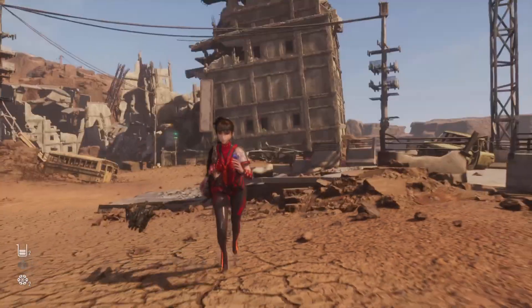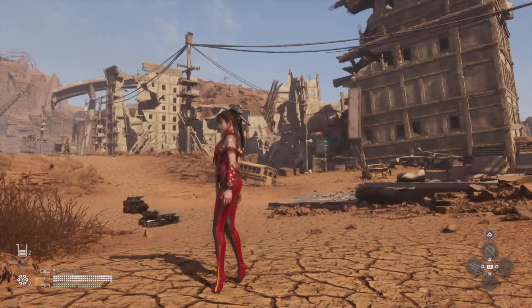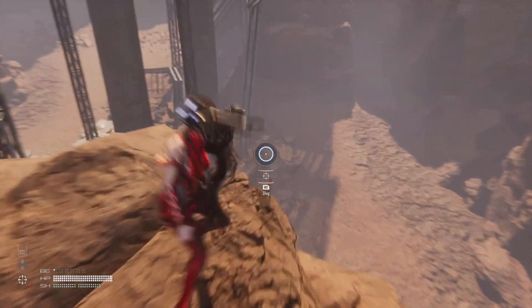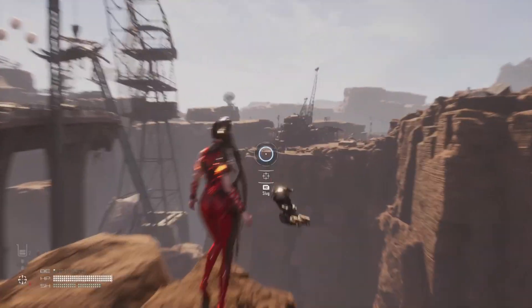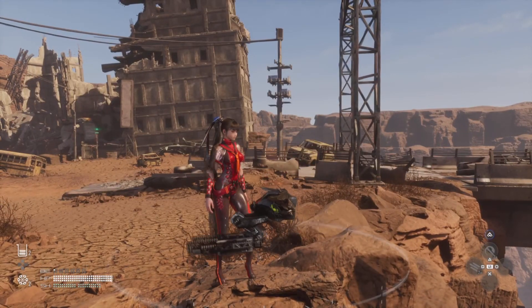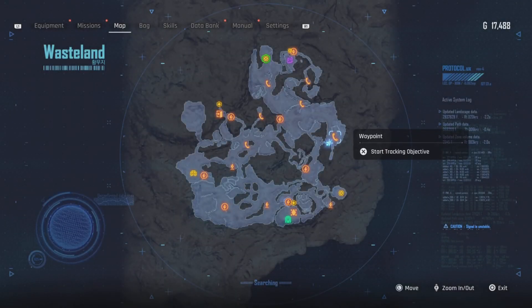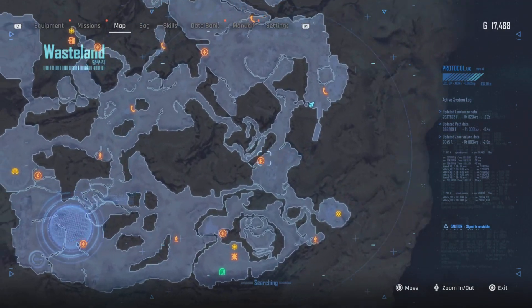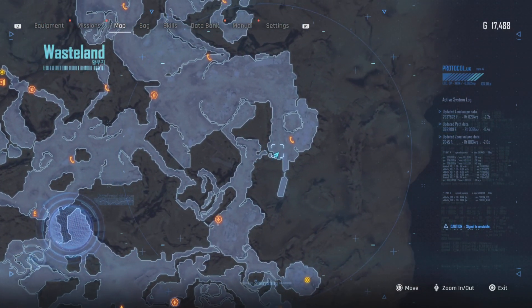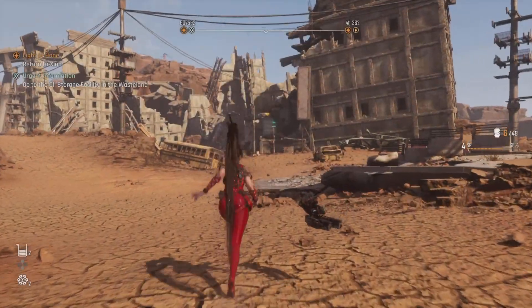Up next is the one near the bridge and the town — it just looks like a little town. Here is the big bridge and the big cave in the junkyard is over there. Pulling up the map, it's just that one right there. If you come over to the junkyard and come up, you can jump across and unlock this particular waypoint — the fast travel.